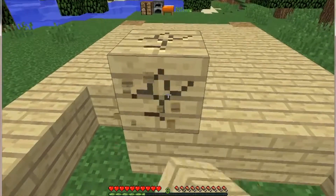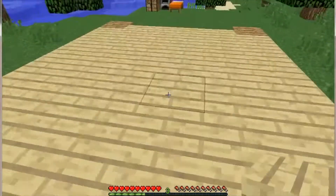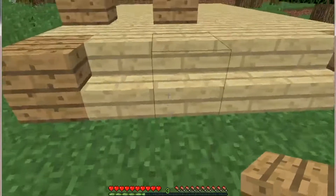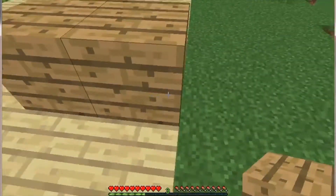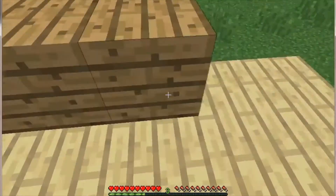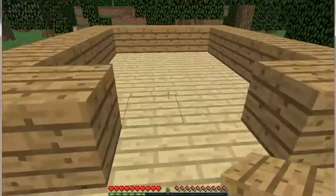I've added part of my frame — sorry for not showing it. The game and computer were being glitchy, so I had to build without recording. That gap there is where the front door will be. I think this is how I want it. I'm going to add an upstairs, and I'm not sure yet if I want a basement.